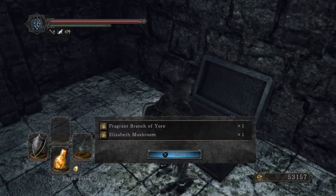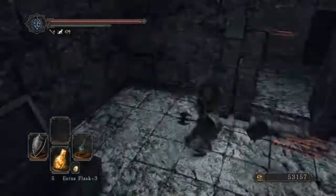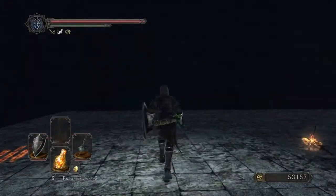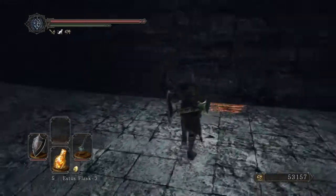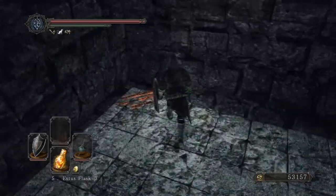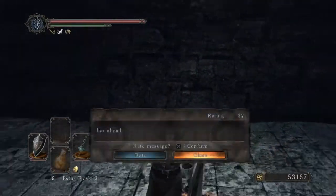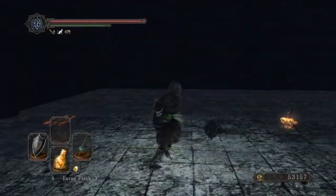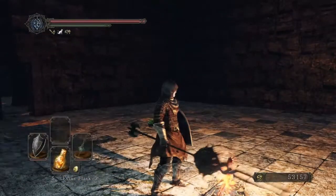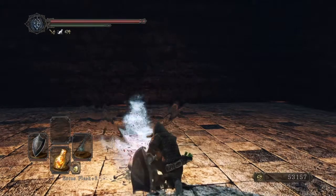What item did we get here? A fragrant branch of yore — which is awesome, I needed that — and Elizabeth's mushroom. Hmm, is any of this legit? Nope, of course not. Just stay calm in the corners. All right, let's light up this primal bonfire. The primal bonfire was rekindled, and we'll return to Majula.